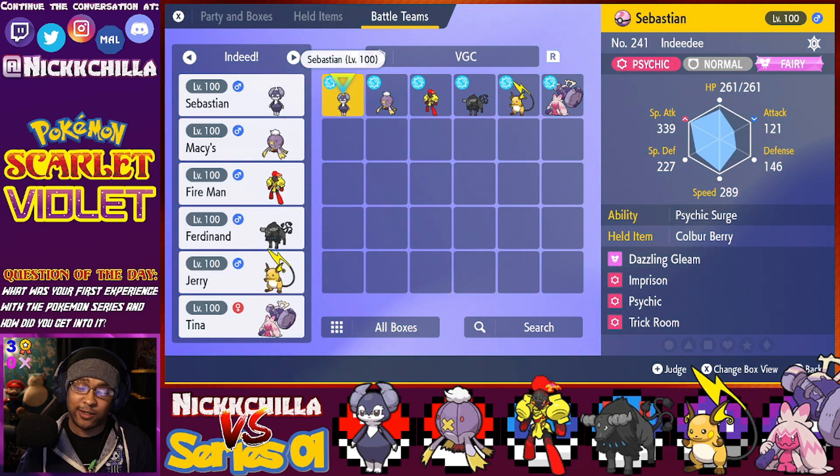The male one is more offensive oriented, but it does have some supportive options. I don't see it all that often, so I wanted to really build a team around it and show everybody what our little butler can do. Its ability is Psychic Surge. Held item, we've got a Coba Berry. Moves are Dazzling Gleam, Imprison, Psychic, and Trick Room. We've paired it with a Tera-type Fairy, which I think is one of the best Tera-types for Indeedee — Fairy gives the male resistances against Bug and Dark, and coupled with Dazzling Gleam, he gets that STAB boost too.